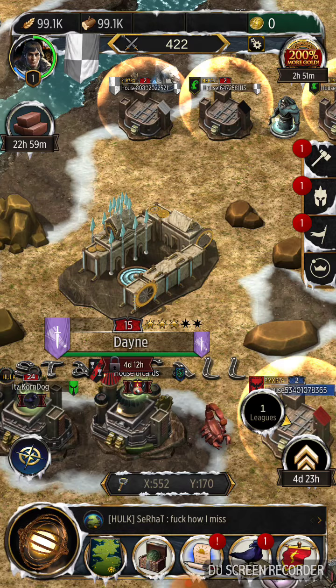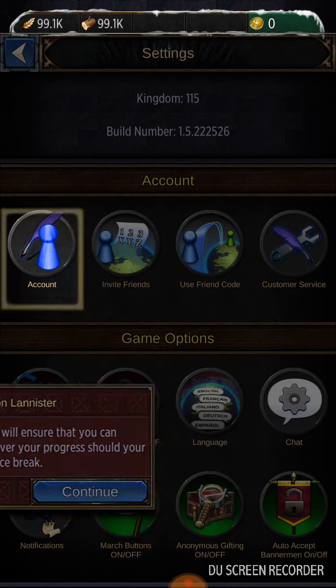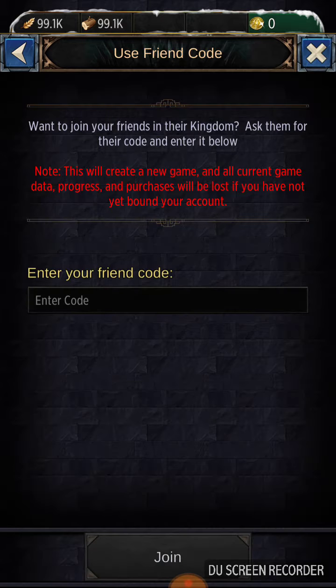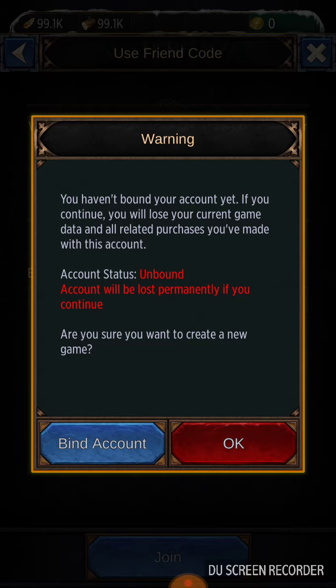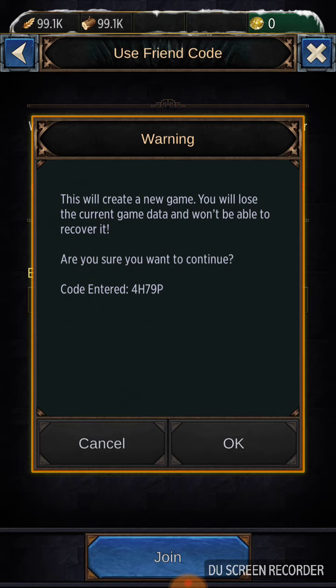Go into the settings, and in the settings you choose 'Invite Friends.' You get this code, you copy this code — you won't have to copy it again and again. After copying this code, you go to 'Use Friend Code.' Only do this if you have a properly bound account. Don't do this without a bound account.